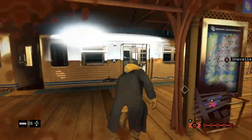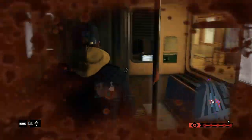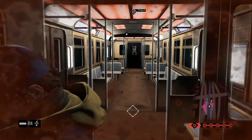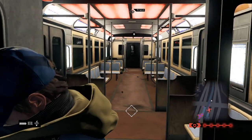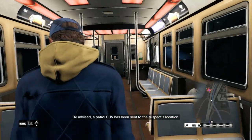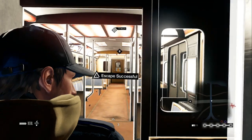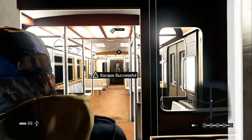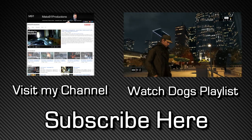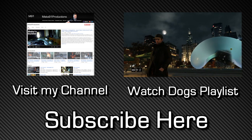Additionally, what always worked for me 100% of the time was hopping into an L-train at five stars — you need the hack that can stop and start them to make it easier. Once you're in the L-train and it starts moving you're basically home free. After about two minutes my wanted level went down to white and I escaped. I've tested it three times and it worked every time, as long as you can make it into the train while alive. Thanks for watching — comment, like, and subscribe, and I'll see you in my next video.